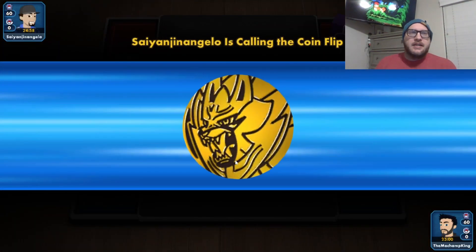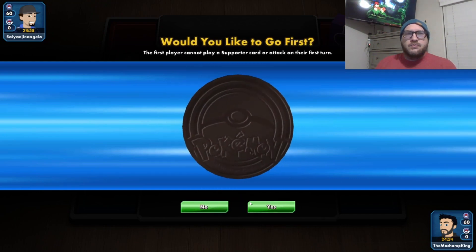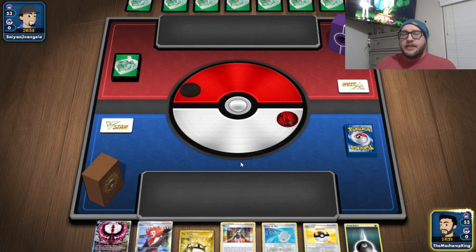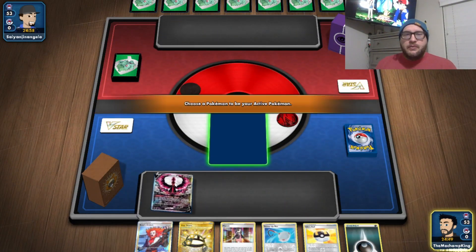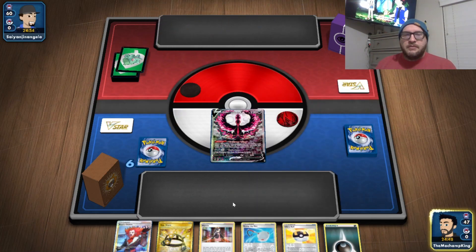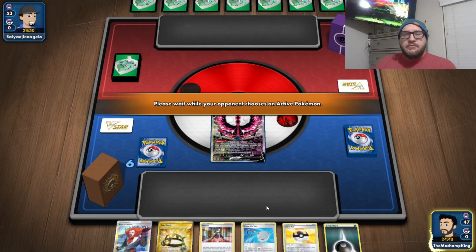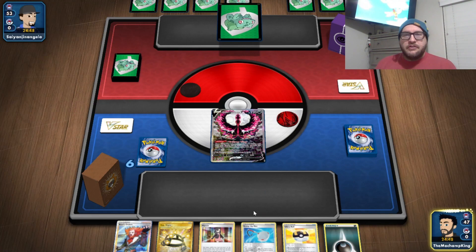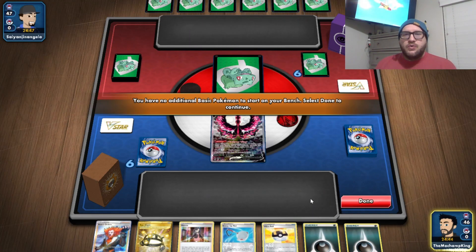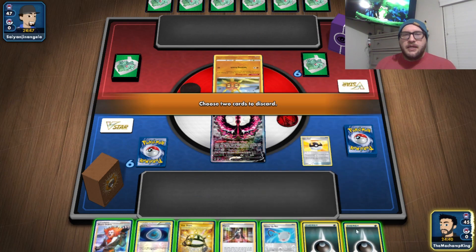A new game against Cyanjin Angelo. We have Galarian Moltres, Ultra Ball — we have plenty of things to get the Grimmsnarl VMAX in play this turn with the Radiant Eternatus. Very nice! Let's Ultra Ball away these two for Radiant Eternatus. We'll Dire Flame Wings for one and Radiant Eternatus for two.